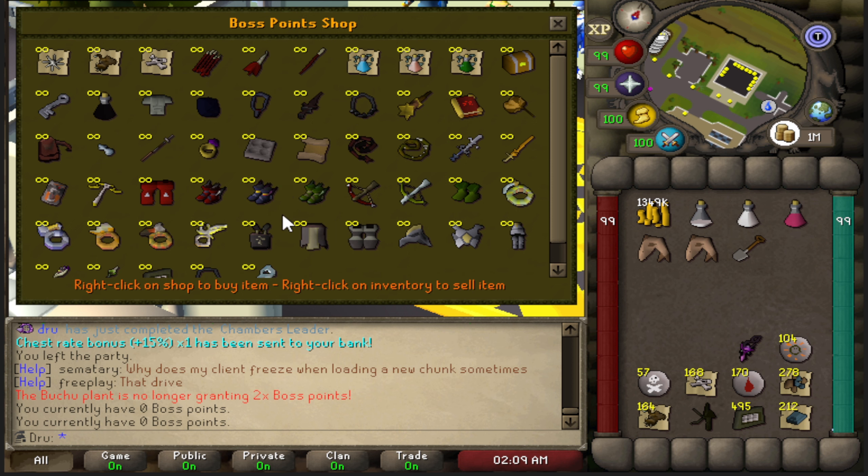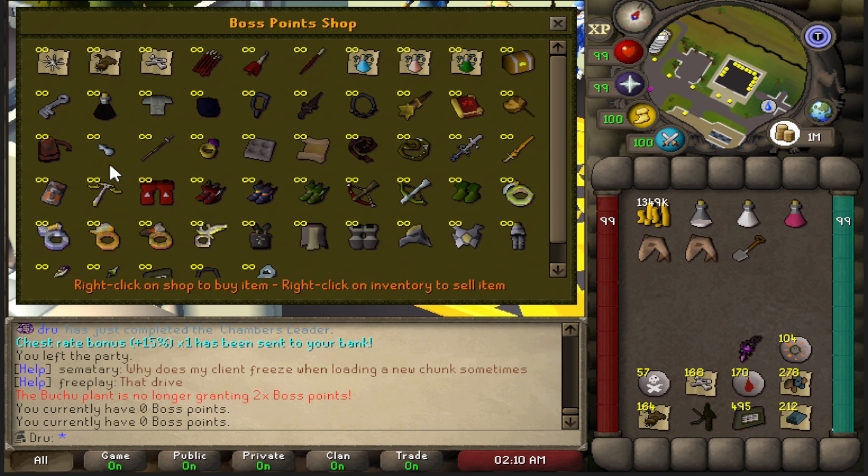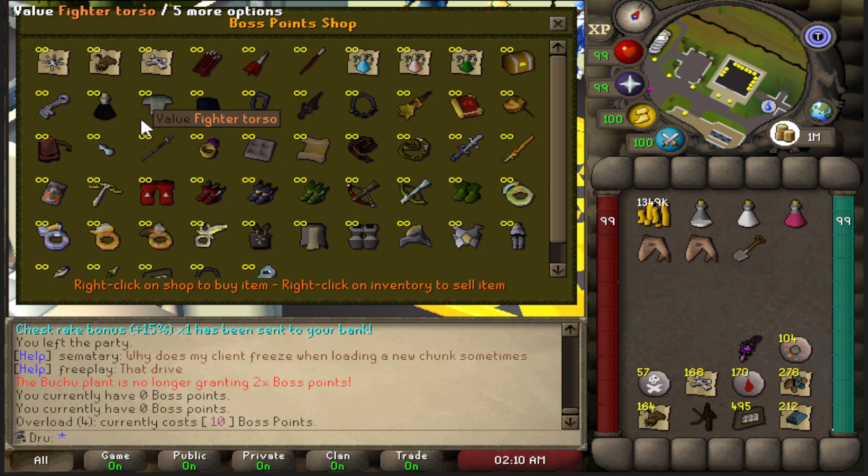One of the things I'm really looking forward to later on in this series is the boss shop, because there are some pretty good items in here. I'm going to have to fill up the collection log and get all of these myself anyway, but there are some interesting options like the ammo mold or the overloads.